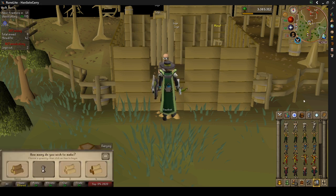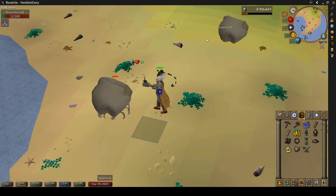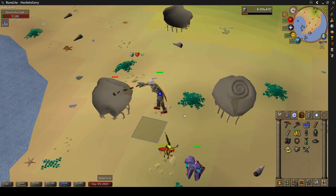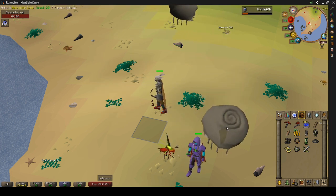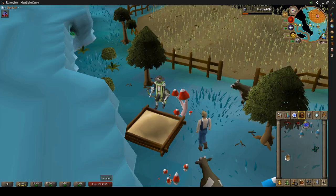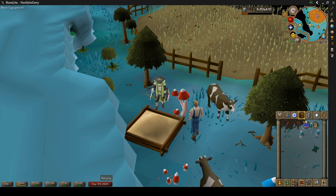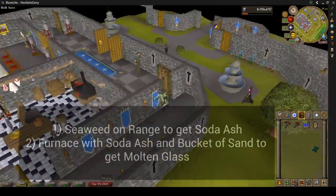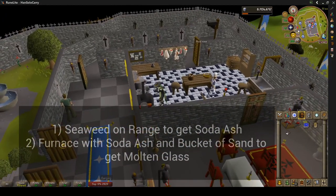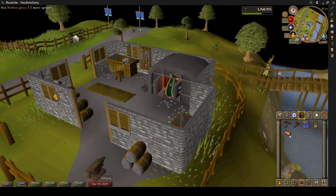And then we'll get a molten glass as well. The molten glass is actually harder than it seems. We need seaweed, which is either a 1 in 100 drop from baby implings, or as I showed on screen, a 3 out of 32 from ammonite crabs. So when you're doing your early melee or range training, try to find these. They can drop in different amounts, but we only need one for what we're doing. So we'll get a bucket of sand from Zanaris. And with the seaweed and bucket of sand, we'll throw that seaweed on a range to get soda ash. And if we have soda ash and a bucket of sand in our inventory, we can go use a furnace to get a molten glass. The molten glass is just to upgrade our workbench.